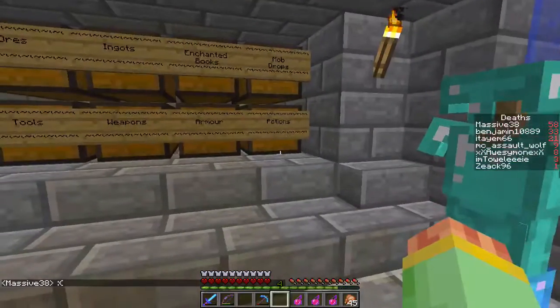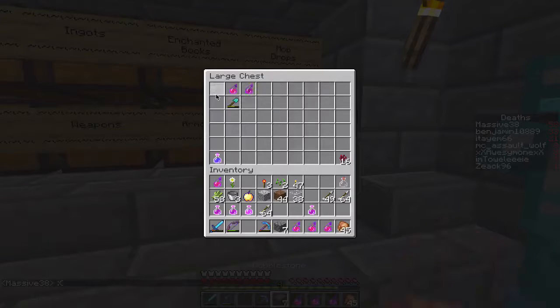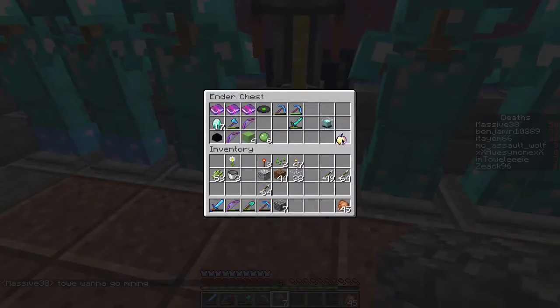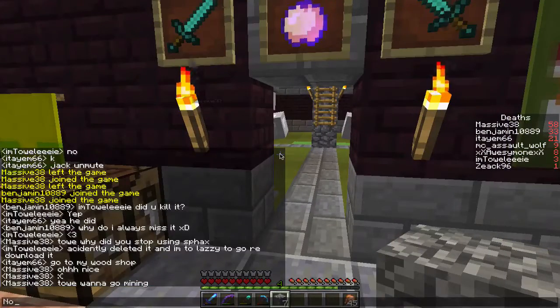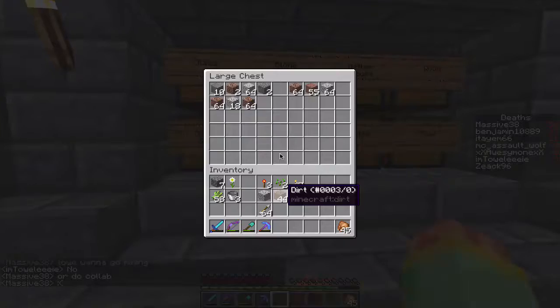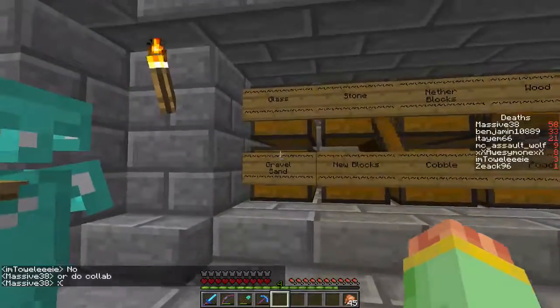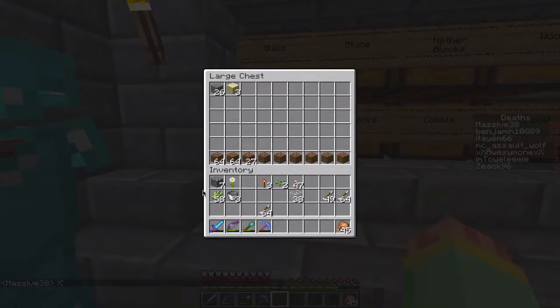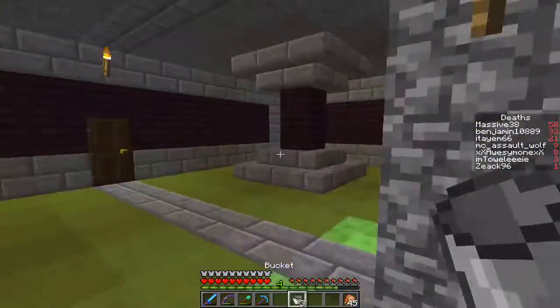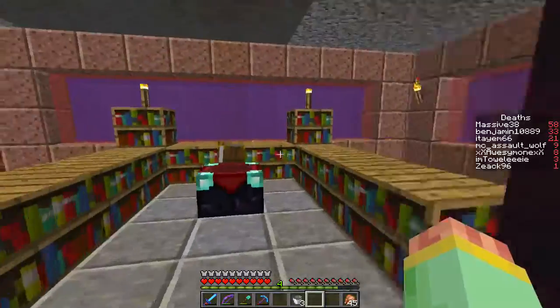Let's put the potions back that we didn't use. We didn't actually use a lot of the potions — I thought we'd use all of them and still need some, but I was wrong. We didn't even need to use the notch apple; that was a last resort. I was going to find a cow and drink milk to clear the Wither effect, but I guess it wasn't needed.